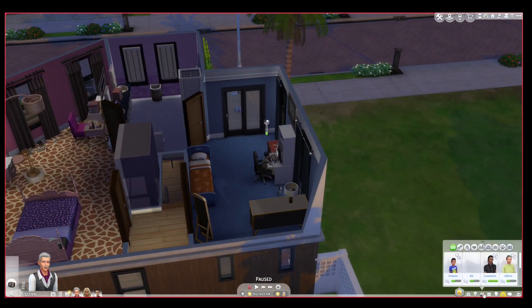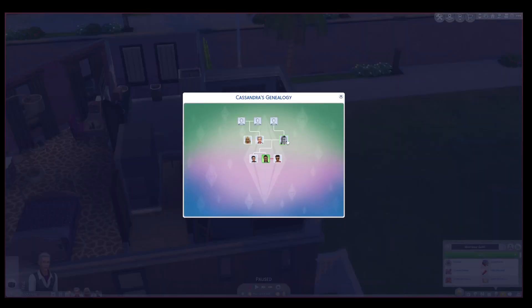Bella Goth is dead in the game. Even though she was abducted by aliens, she died of poison, because I imagine when she was abducted by aliens the aliens poisoned her and she died.